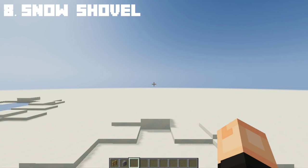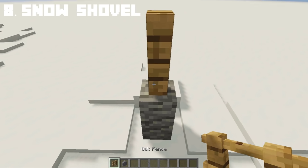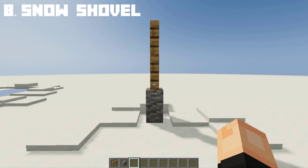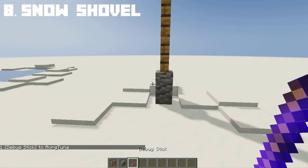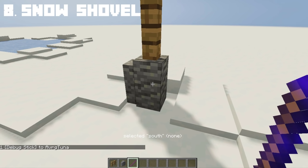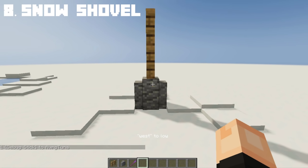Since it's snowy in winter, we might as well need a big shovel. To make this, we will need an andesite wall followed by an oak fence on top. For this to work, we will need a debug stick — the commands will be in the description below. Now we will use this debug stick to add extra textures to the sides, making you a shovel in Minecraft.